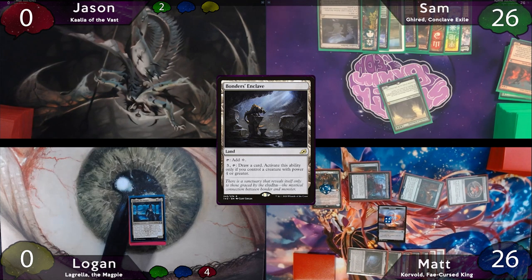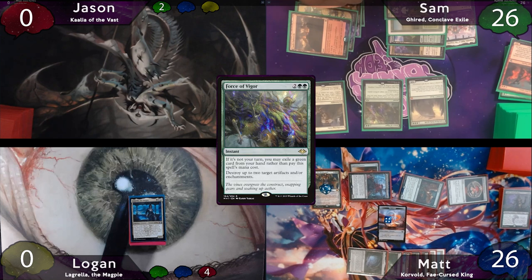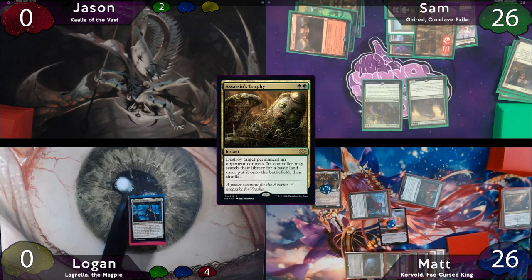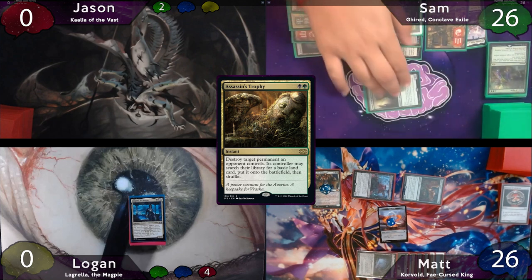Sam starts his turn with a Ponderous Enclave, then drops a Smothering Tithe. He hardcasts Force of Vigor, destroying Lightning Greaves and Talisman of Indulgence. Matt responds by casting Assassin's Trophy on the Smothering Tithe — Sam finds a land — and then the Force resolves. Sam moves to combat and swings for 5 at Matt, who has to take it.